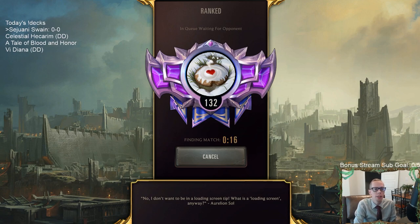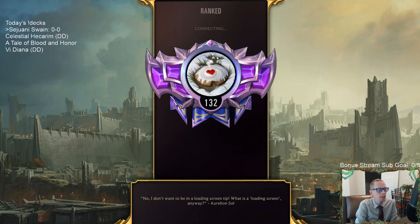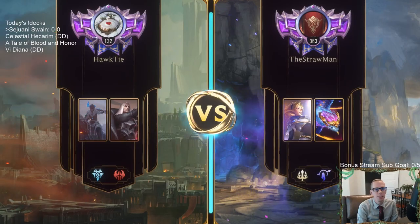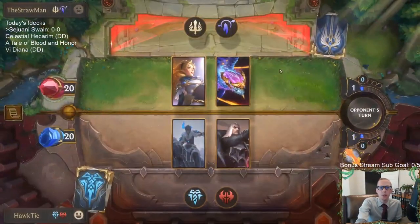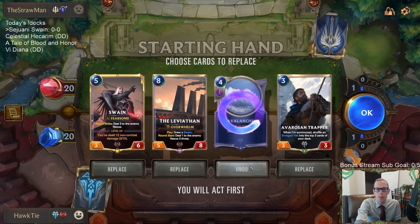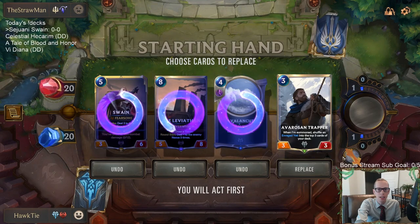I'm pretty satisfied with the list we put together this morning and I think it should play out well. Let's give it a try. We're playing against a big deck with Aurelion Sol and Lux, so I'm glad we have Guillotine. Probably don't need Avalanche too much. I like the Trapper. Leviathan's going to be important but I'm going to mulligan it from the opener, same with Swain — let's just get Trapper to start.